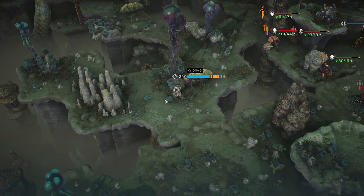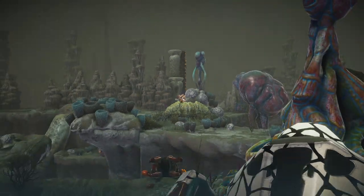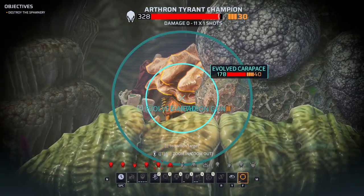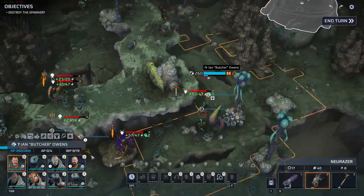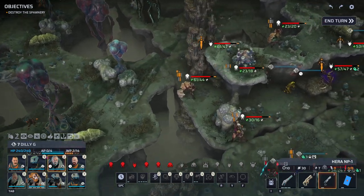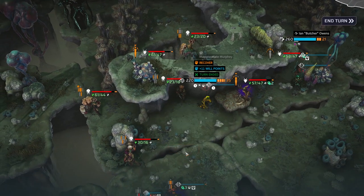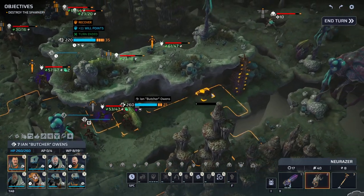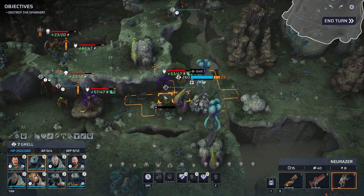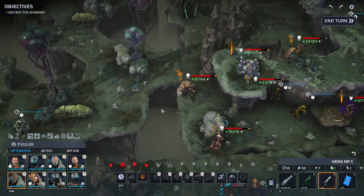Next turn, Dilly needs to solve this flank by himself. One, two, three. Should have reloaded beforehand. We are recovering. Ian moves over because we will start hitting that guy next turn. And we are out of actions.